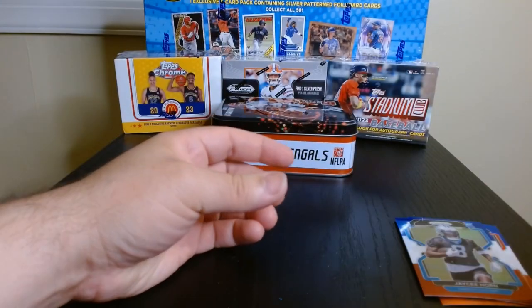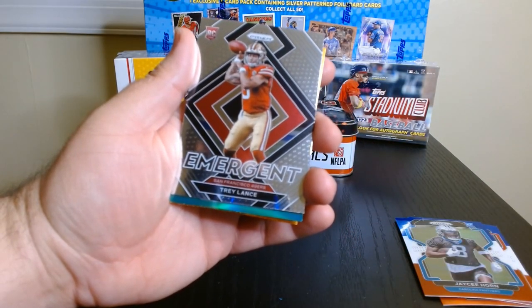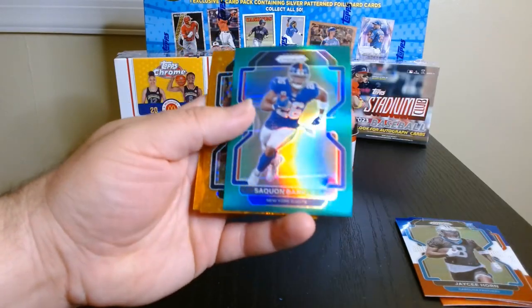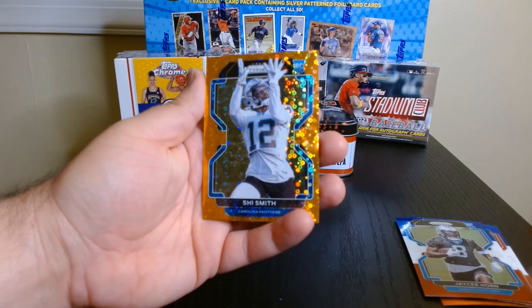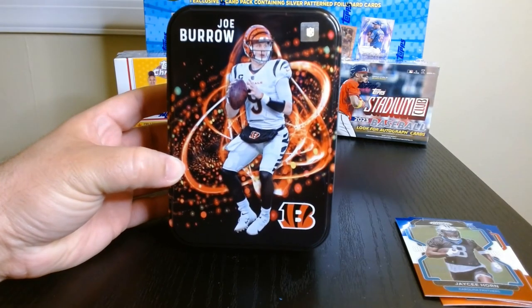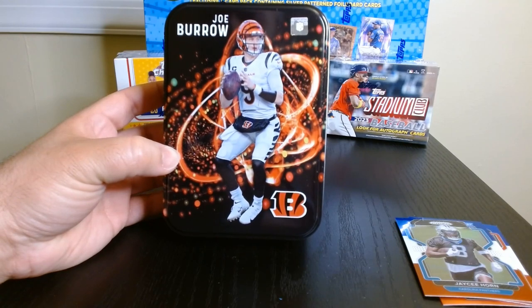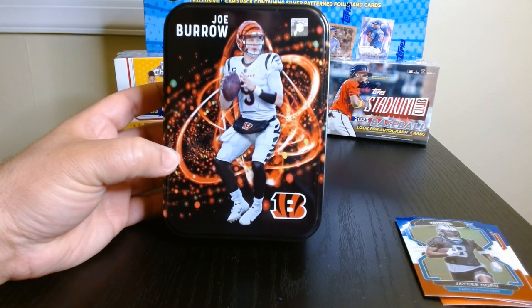So there you go, guys — not much to show for it. Apart from the red, white, and blues, the Trey Lance Emergent was probably the highlight. This was the Joe Burrow tin they have at Target for $24.99. If you ask my opinion, I don't think they're worth it that much, but you could take a shot — maybe you'll have better luck than I did. Tell me who you think is going to win the Super Bowl. Hope to see you next time, peace!